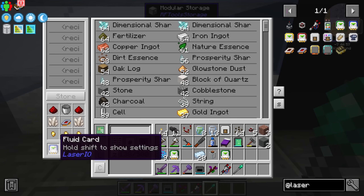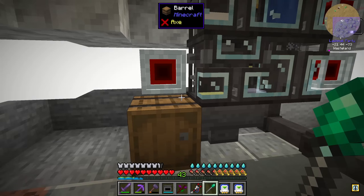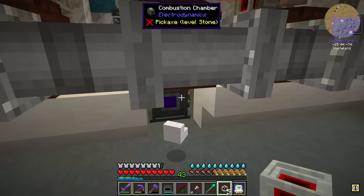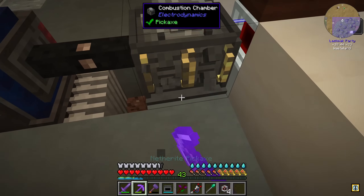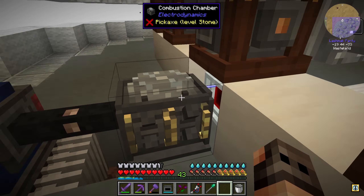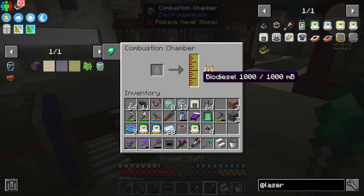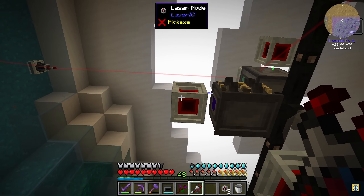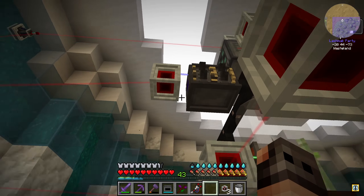Now we need some fluid cards for the laser nodes. We want to make the combustion chambers a bit automatic — extract fluid from the north. The combustion generator is over there, so we have one more laser node and insert the fluid into the west side. If we connect these two nodes together, will we get biodiesel? Yes — biodiesel! We're burning biodiesel. Same for the other combustion generator. Once the oil is consumed we should be fine, and the system released some pressure — it works!